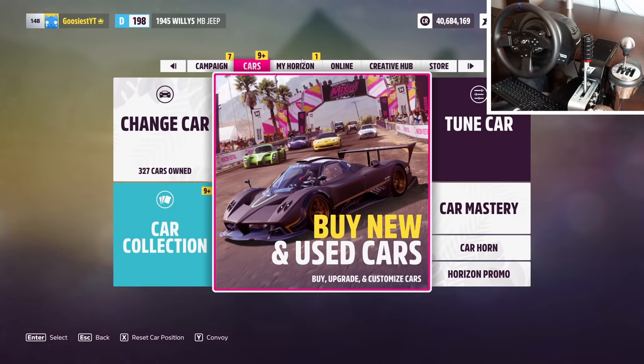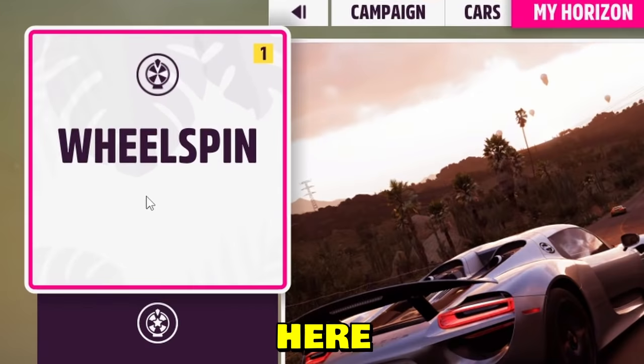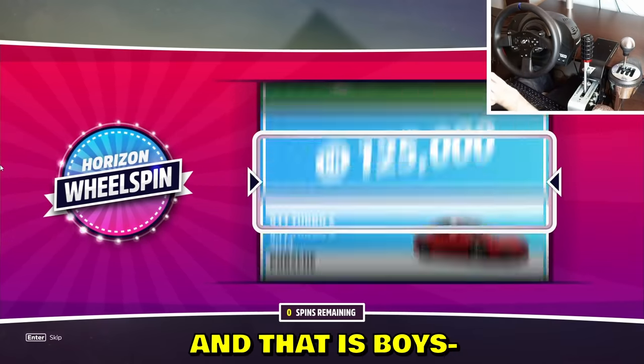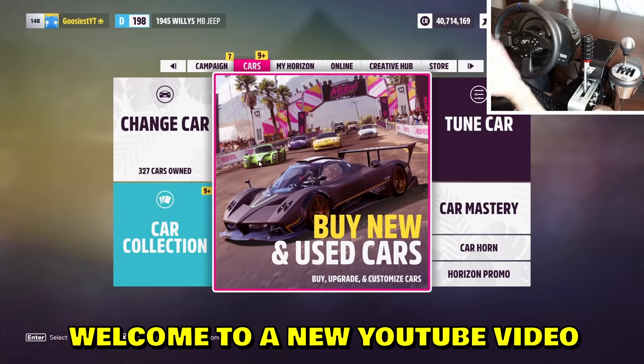Actually, from Super Wheel Spins you get levels, and with levels you get normal wheel spins, and from wheel spins you get the Trueno. Little debate for you there, YouTube viewers — always make sure you watch the video to the end!